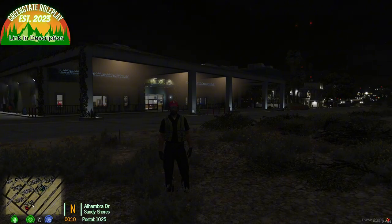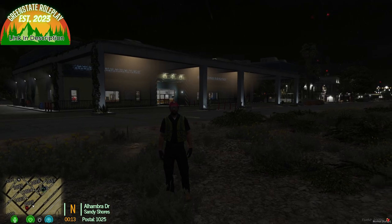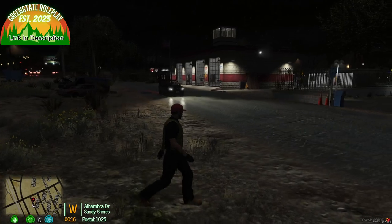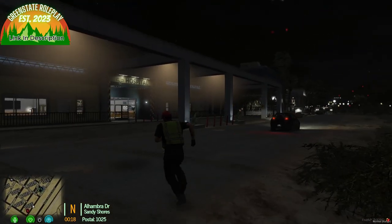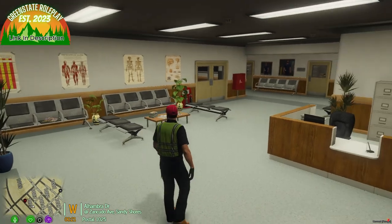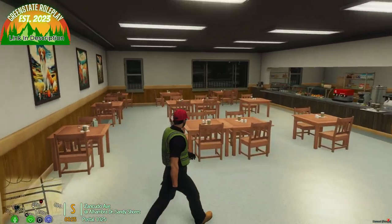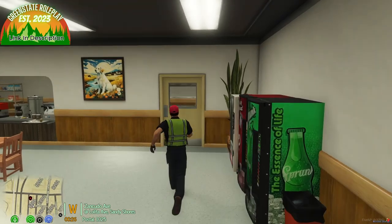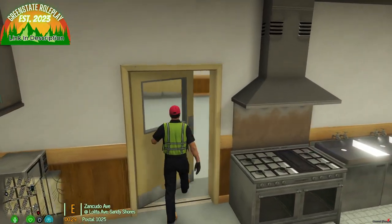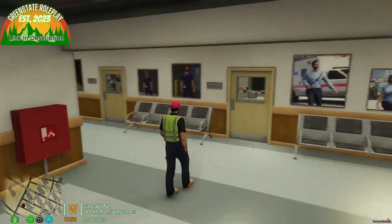The next new thing is the Sandy Shores Hospital. It used to be located at addresses 1023 and 1024, but now it's here at 1025. Walking right inside, you get your reception and lobby. Through the doors is a café where you could work as a chef — nice little pizza ovens, standard stoves, and ovens.